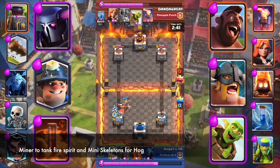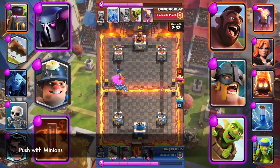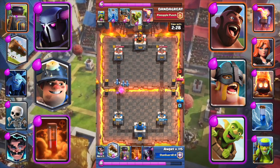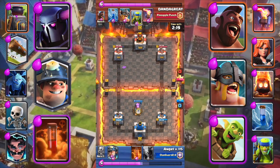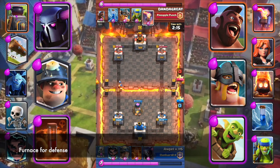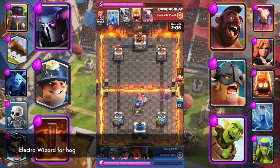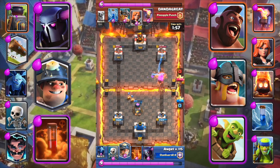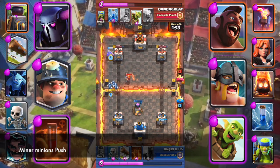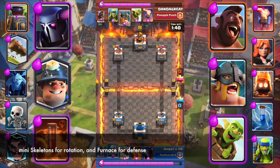Miner to tank Fire Spirit and Mini Skeletons for Hog. Push with Minions. Log the barrel. Furnace for defense. Electro Wizard for Hog. Miner Minions push. Mini Skeletons for rotation and Furnace for defense.